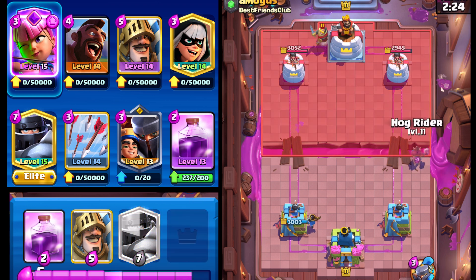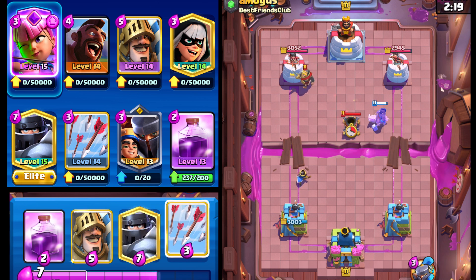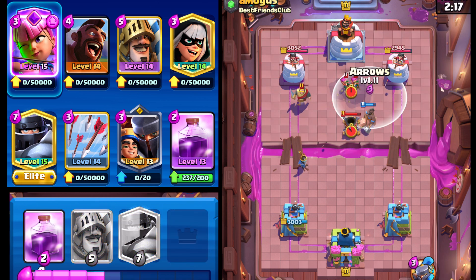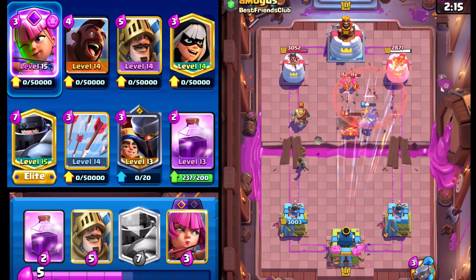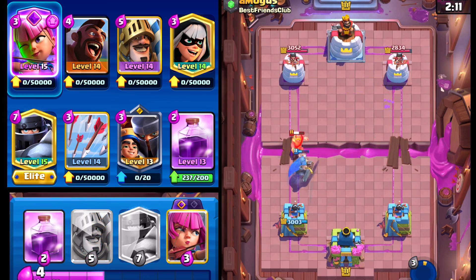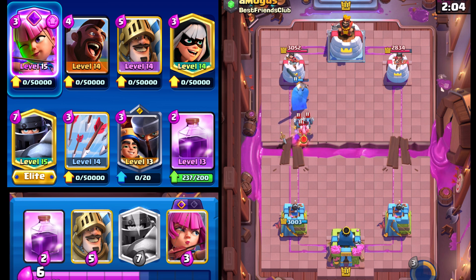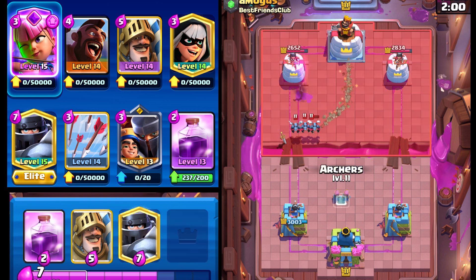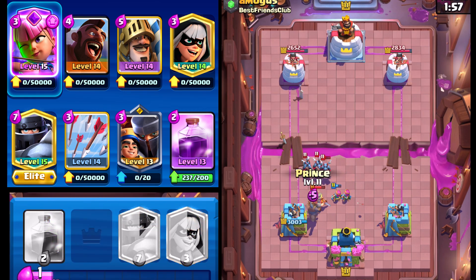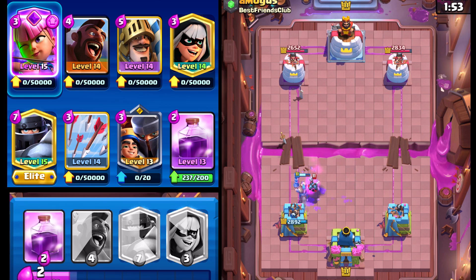The Archers don't get a shot off — interesting. We'll go Hog Rider here on the right side, see what we can force out. Maybe a Tornado — wow, okay, definitely not expecting that, but I'll take it. I'm going to Arrows all of that and also the Archers that came down, then use the ability to protect the Little Prince and force out more elixir. We force out Minions — that's actually pretty good. We go Archers to clean things up.